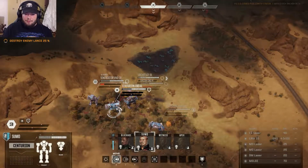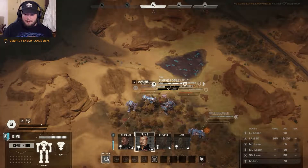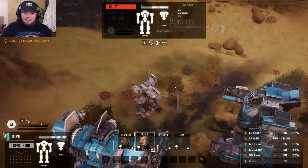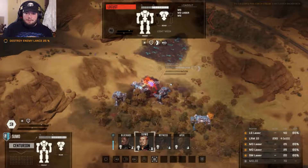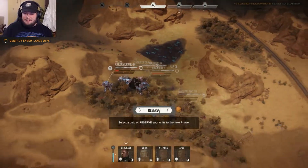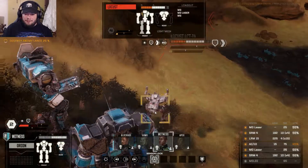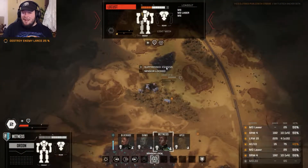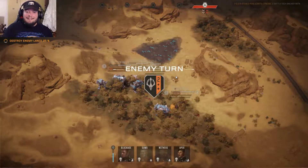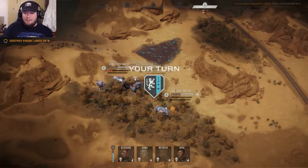I've got precision strike ability. I'm going to sensor lock on this guy - that will disable his evasion. Sensor lock is an ability that disables the enemy's evasion, so my other mechs will be able to target this guy much more easily.